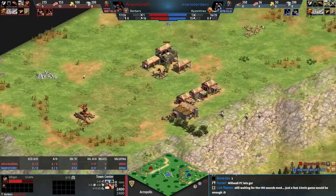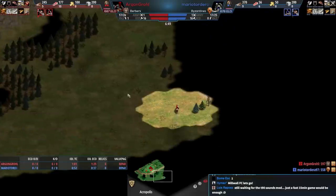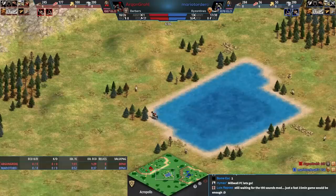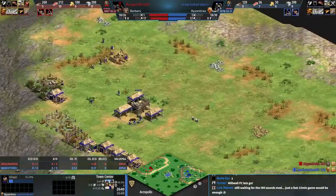Red has scouted virtually everything — very thorough scouting from red, especially for this elo. Red's going to find the water in the middle. I wouldn't suggest docking here unless you want to go for fish traps or something crazy, but it's an option.